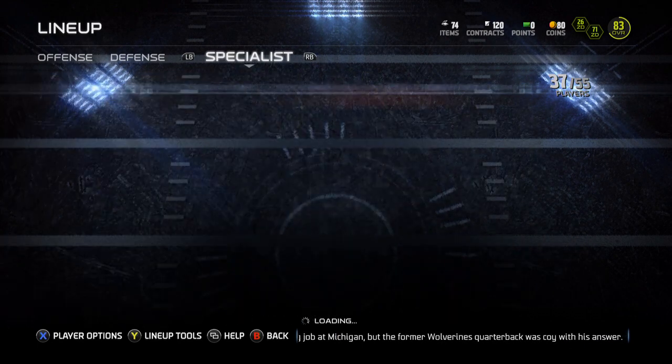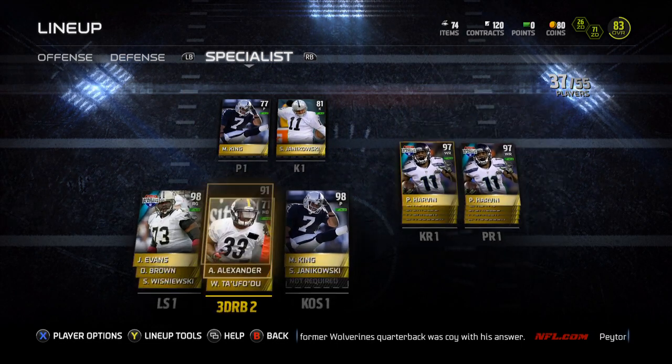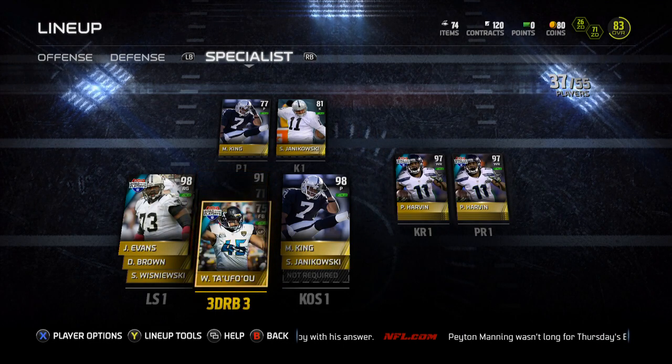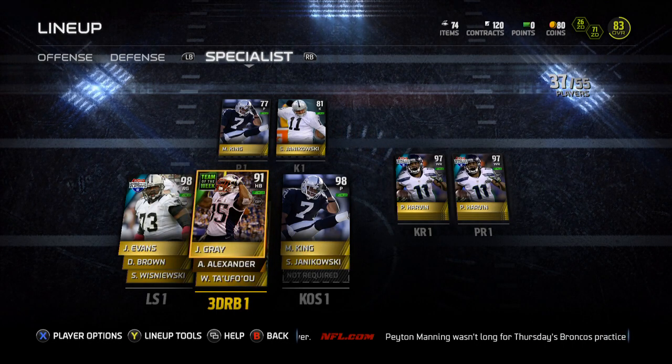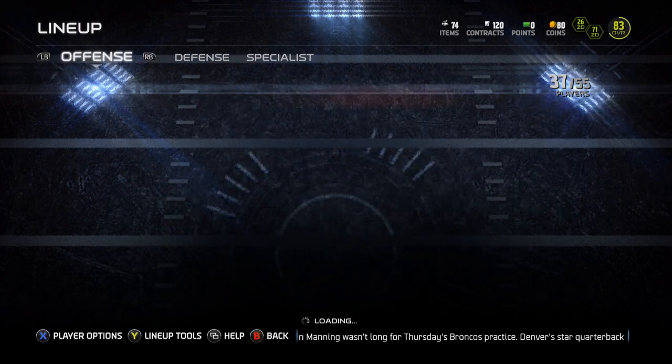Marquette King is my punter and kicker. Percy Harvin is going to do returning. Jonas Gray will just be my all-down back. I just wanted to show you guys the team and show you how I'm rolling.